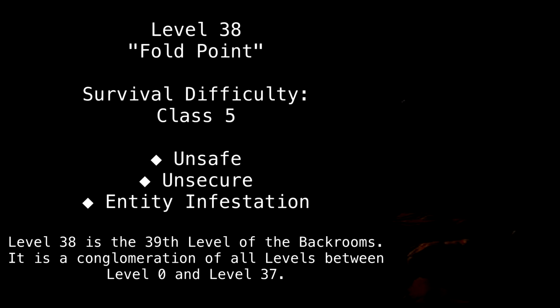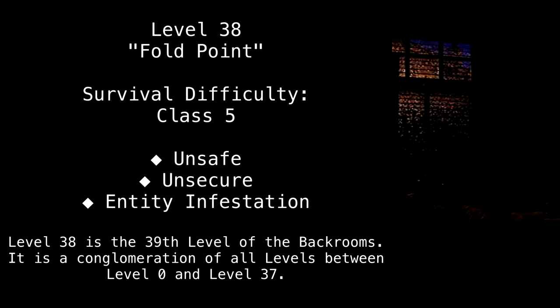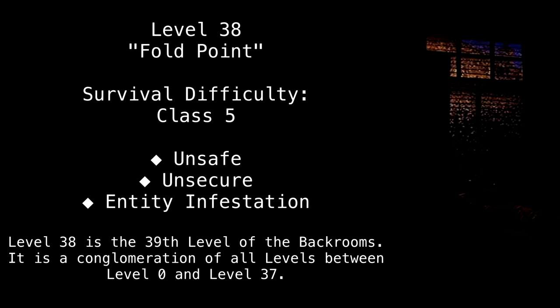God save you if you hear something wandering around nearby, because it sure as hell has heard you. Level 38. Foldpoint. Survival difficulty. Class 5. Unsafe. Unsecure. Entity infestation.